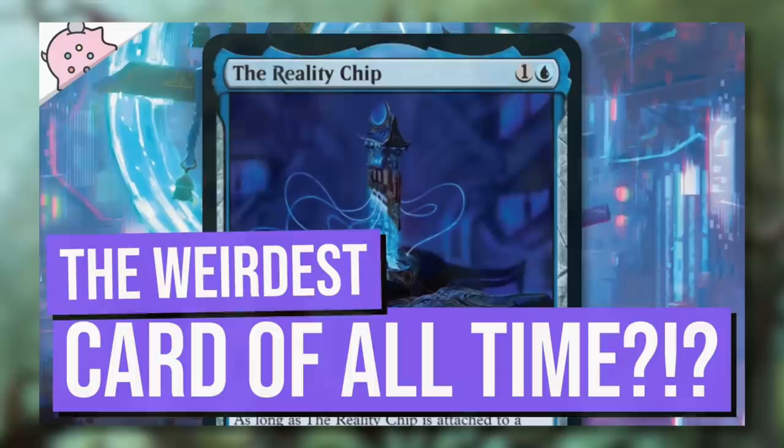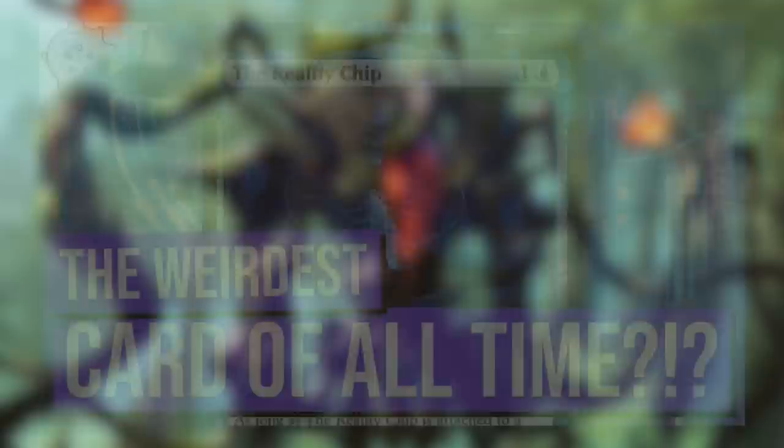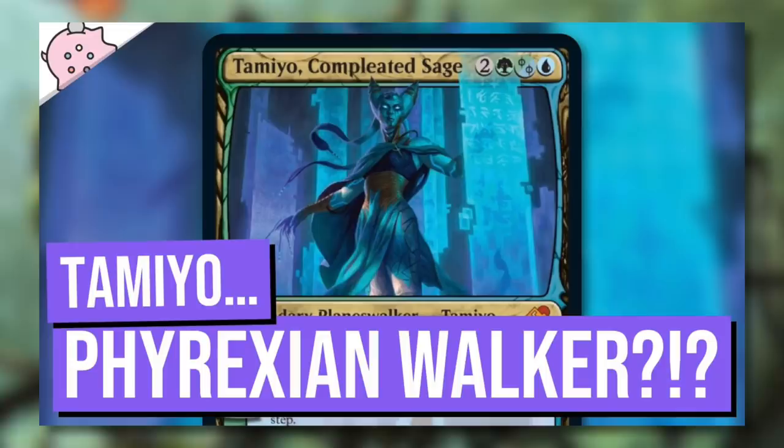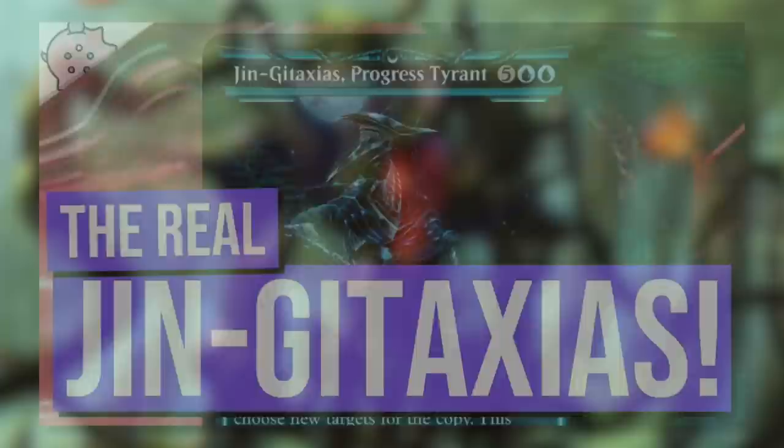Hey everyone, Mitch coming in from the Commander's Quarters Studio. Welcome to the show. Good morning and welcome to day two of the official Kamigawa Neon Dynasty spoiler season. Yesterday we got a lot of exciting things, including a legendary artifact creature equipment jellyfish. We also got a Phyrexian planeswalker — poor Tamio is now the very first Phyrexian planeswalker, and she is quite scary. And finally yesterday, we also got the real Jenga Taxius, and this thing is brutal.